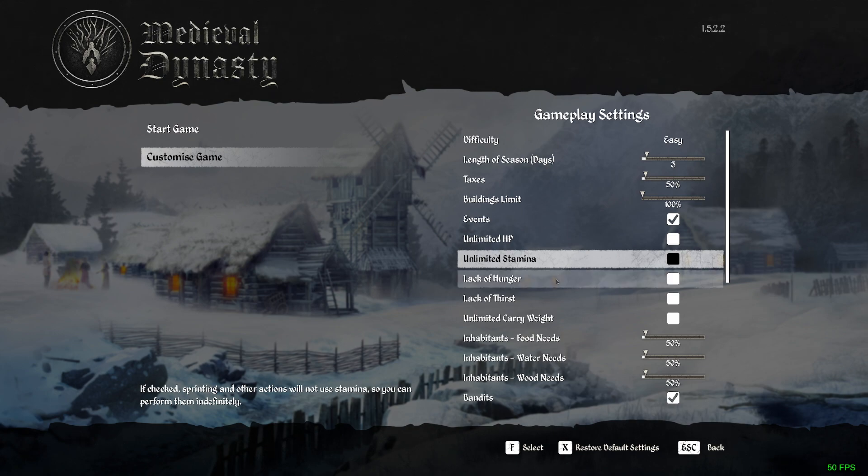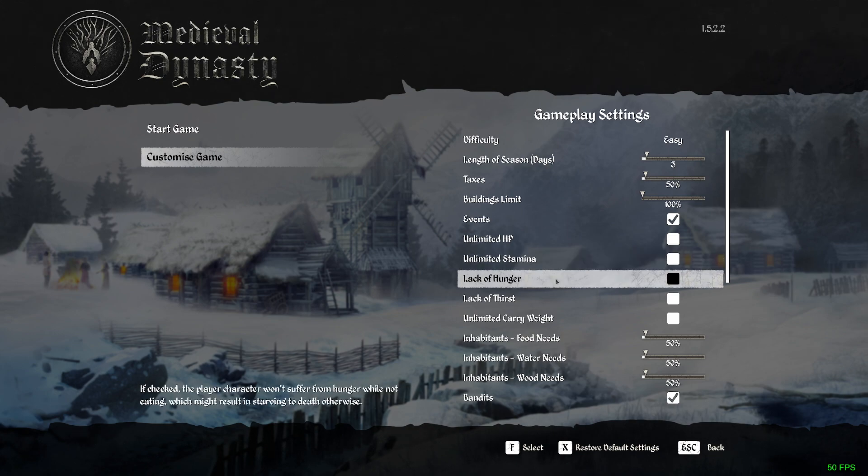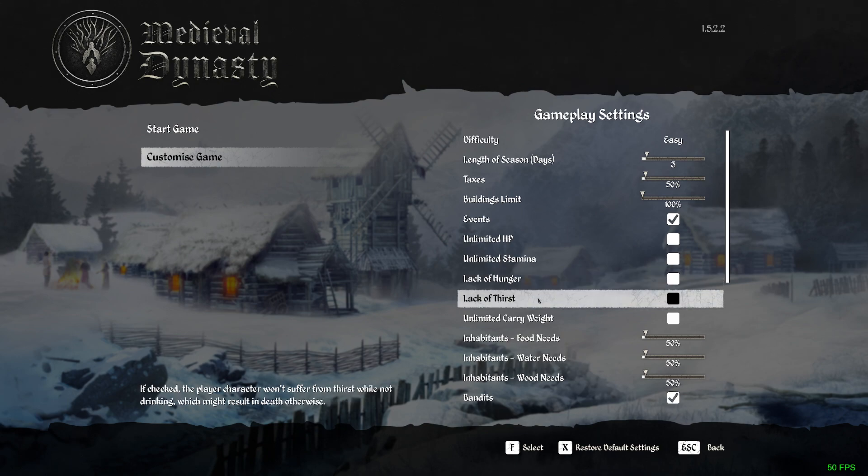Then we have lack of hunger. If you tick this box, you will not need to worry about food for yourself. But if this is the only box you tick, you will still need to supply food and water for your people — you just don't have to worry about food and water for yourself.